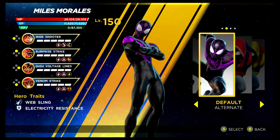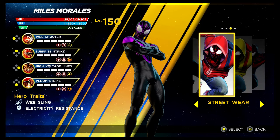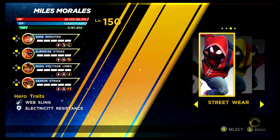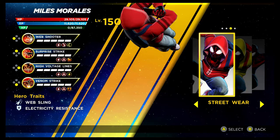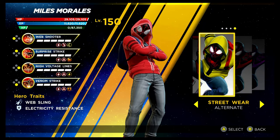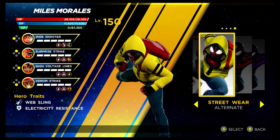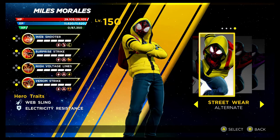Miles Morales is up next. To unlock the recolouring of the base costume, you need 50 stars in the Lambda Rift. Then you've got the alternative costume — it looks absolutely great, like the Into the Spider-Verse costume, unlocked via the Shield Depot. I really like this one. Then you've got the recolouring, which looks nice as well, but I do prefer the base colours of it. That's Miles.